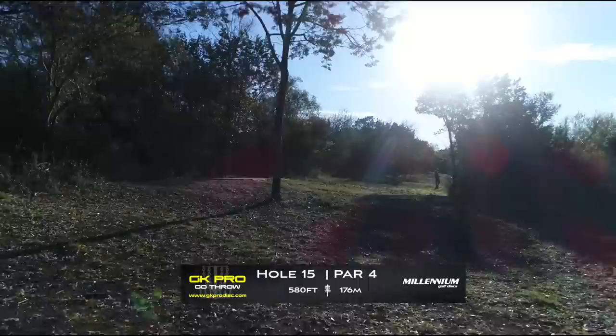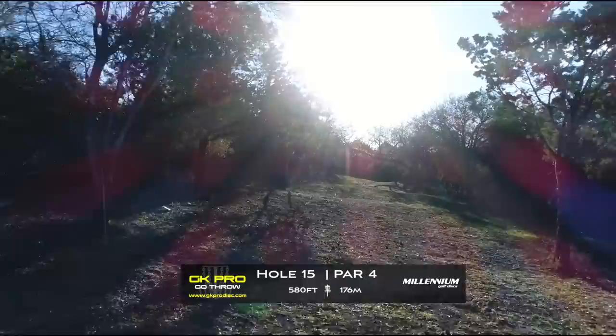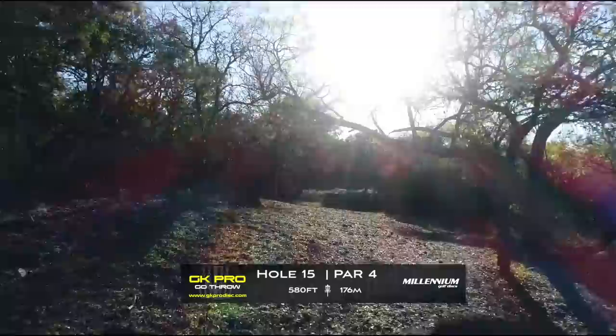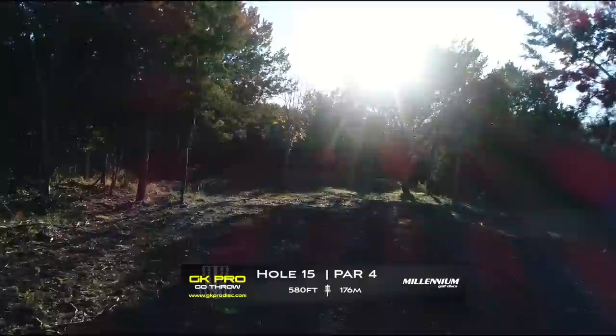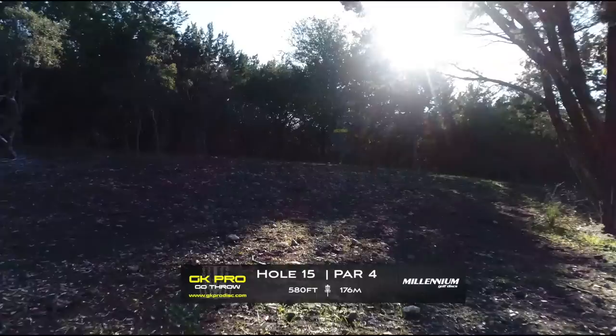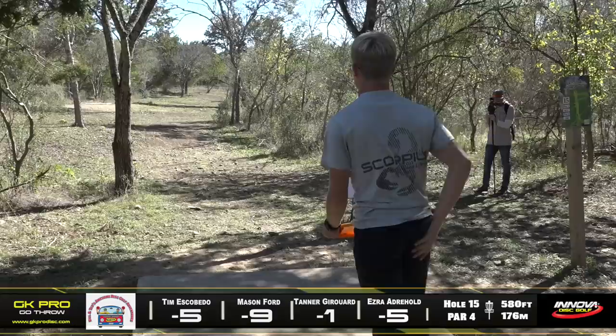Here we are at hole 15 — par four, 580 feet, and one of the most daunting holes on the course. Slightly uphill to start. You want the disc to drift over — for a righty backhand player, something that'll drift over and stay in the fairway. If you can get to the top of the hill, that's super ideal. You've got one guardian branch that might contest some hyzers over the top, then a long valley and up the hill to the basket. Certainly a par four, and in my opinion one of the best disc golf holes on the track.